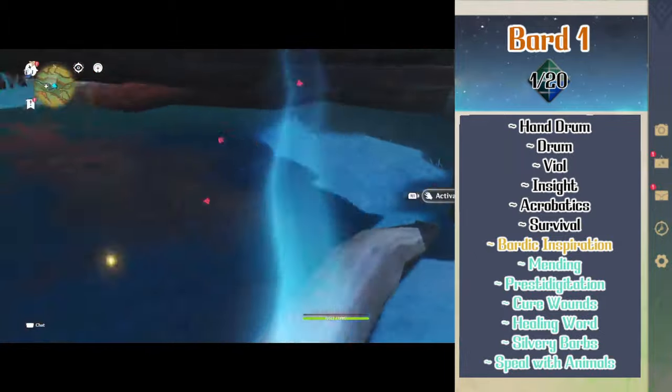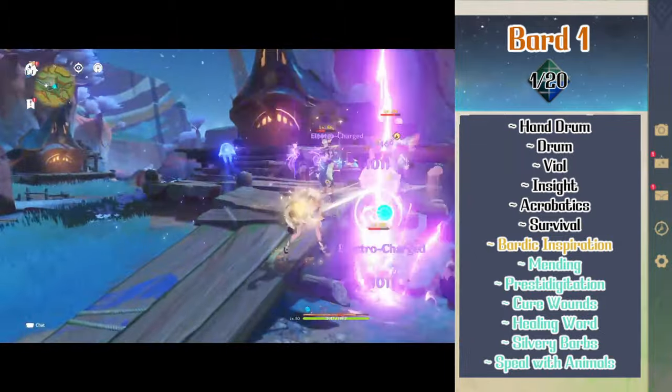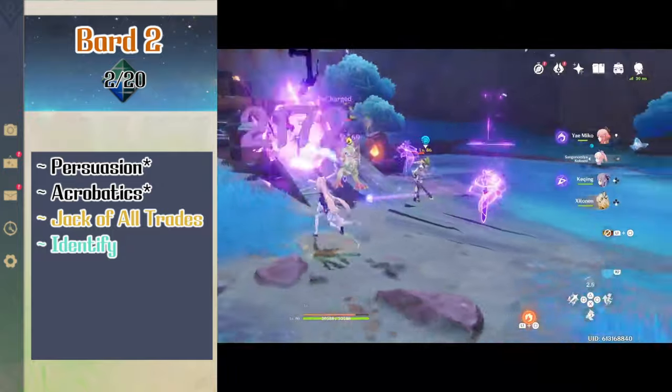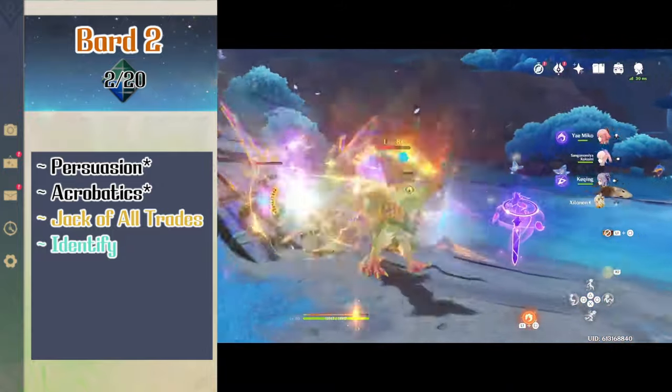She also picks up some spells here. She gets the cantrips mending and prestidigitation, and the first level spells cure wounds, healing word, silvery barbs, and speak with animals. Level 2 bard gives Shilonen expertise in persuasion and acrobatics. She also gets jack of all trades which grants her half proficiency in all skills she isn't already proficient in. She also picks up the spell identify.